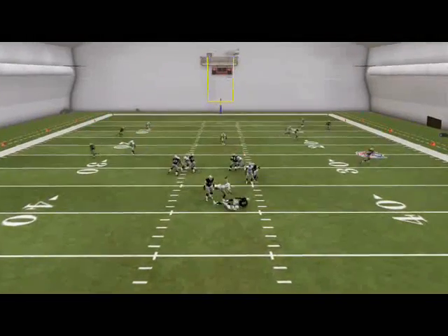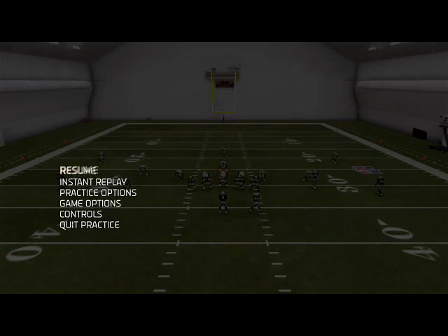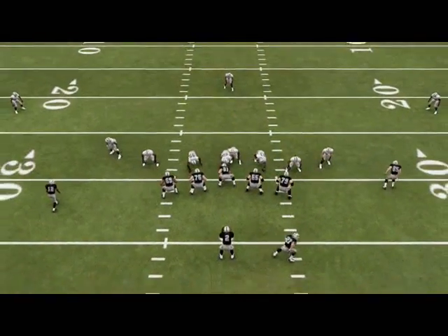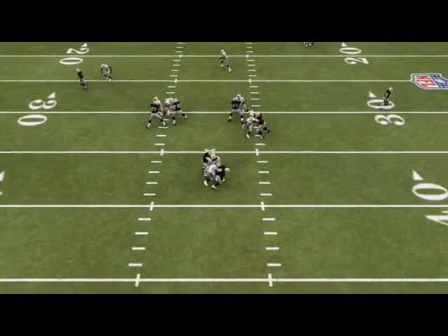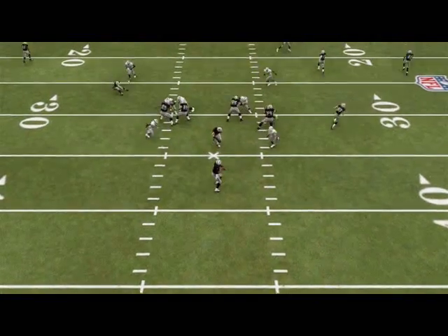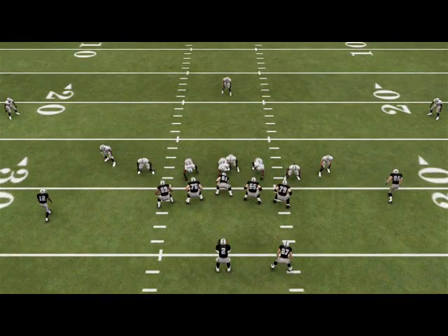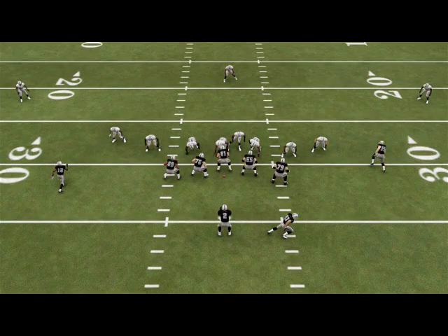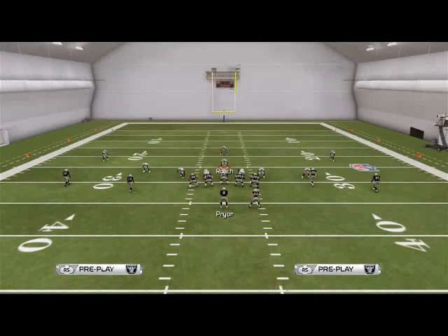We're going to act like we're sending the right pressure, then jump back to the other side, and you see it's going to send two guys free at the quarterback — this is very effective, especially when they start to block the running back. We actually made a mistake with the user-control at the snap of the ball — we floated out a little bit too quick. You need to hold just for a split second, then you can drop out. But the pressure is pretty good at the quarterback.